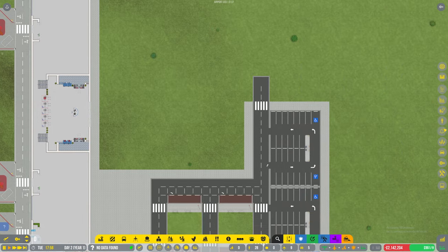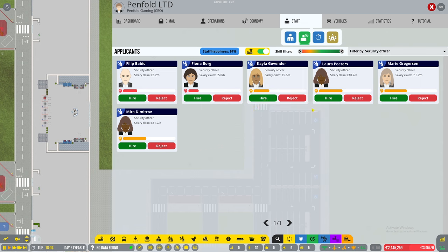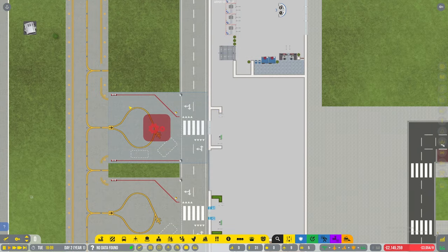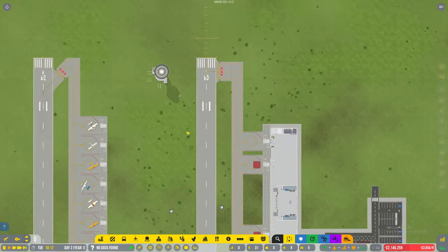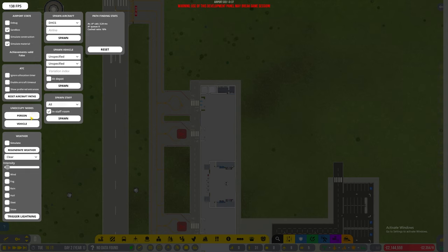I need some more staff as well. Security officers - oh, I need to go to applications. Passenger service - excellent. I don't think it's going to happen for a little bit. I think if you turn that on there it might work, but I'm not sure. I think it's F10 - this basically brings up like a debugging mode where you can allow stuff to respawn.